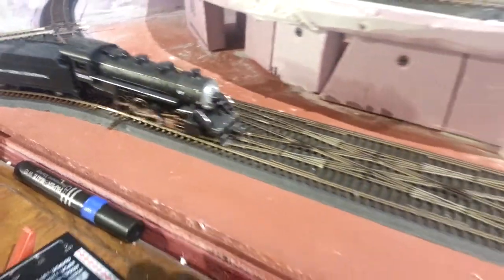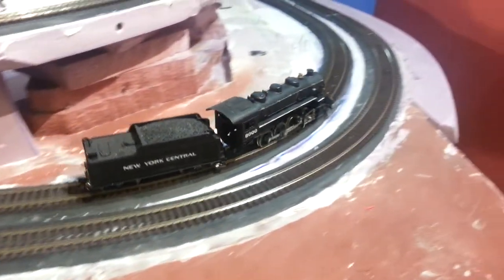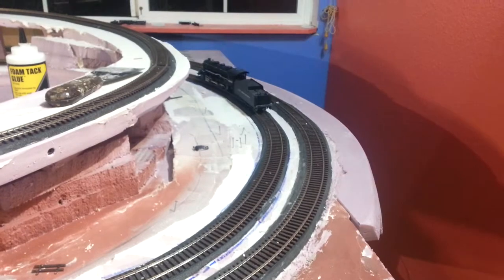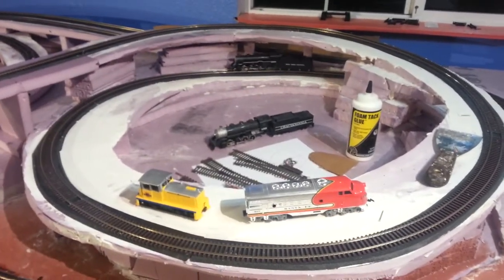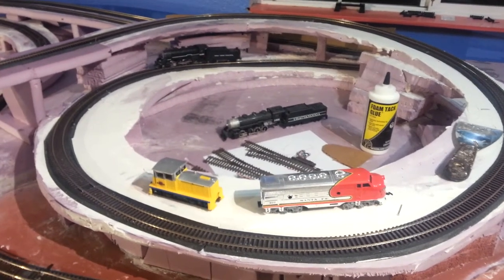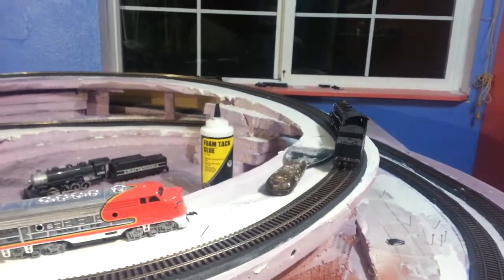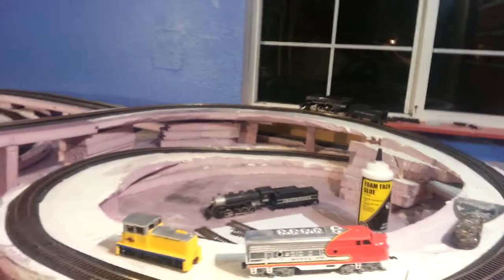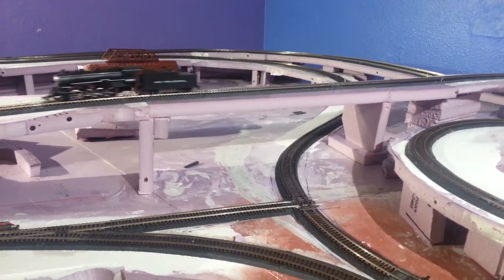This is the crossover here — it's a double crossover. Two tracks go up the right side of the layout. One does a helix, travels along like that. And then there's going to be a steel bridge right here where he's at right now, which I'm going to build.